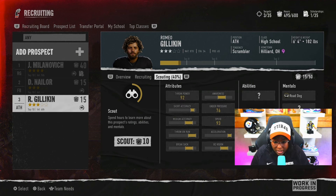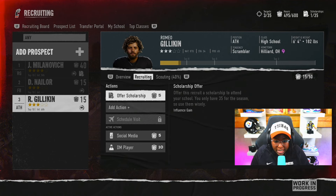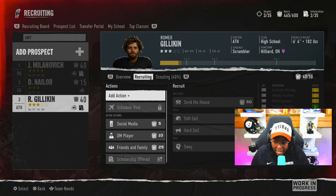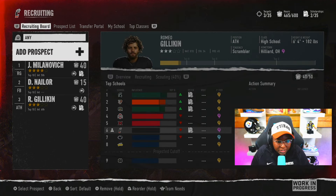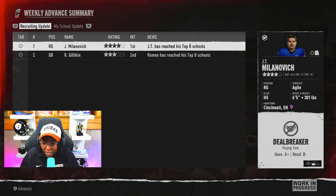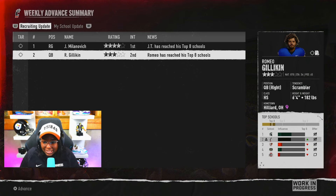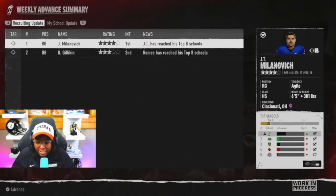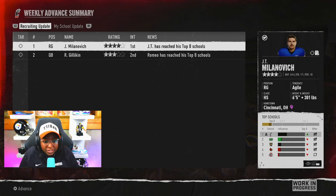Our quarterback prospect has nice throwing power and awareness isn't bad — his speed is a 93. I could see this kid really being our guy. We've got to get more information about him: contact friends and family, we can do a soft sell, hard sell, or send someone to the house — it's going to cost us 50 recruiting hours. We've offered him a scholarship. Just looking at the recruiting board, we are down to sixth — not good. There are things we probably should have done weeks prior to stay in the top three. Recruiting update: JT has said Cincinnati, you're number one on my list — you guys have thrown everything at me. That's a beautiful thing to see.